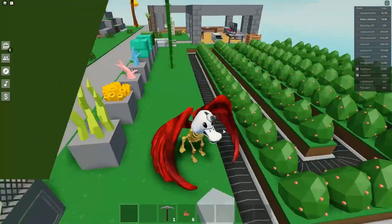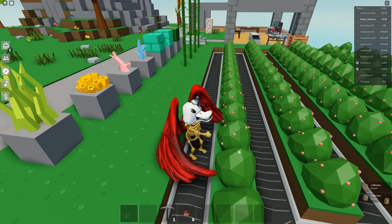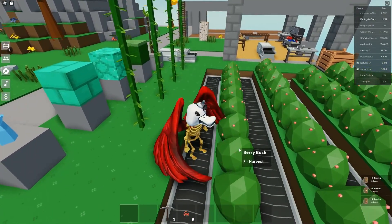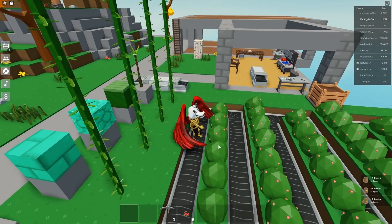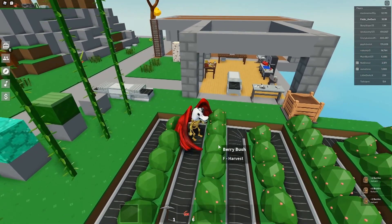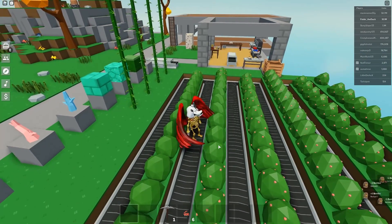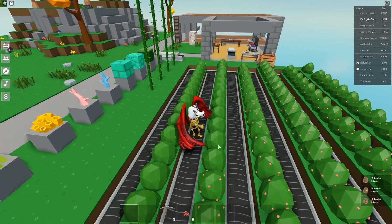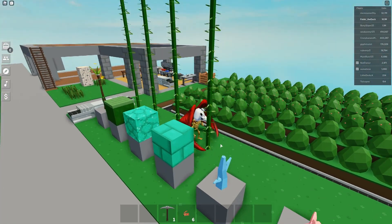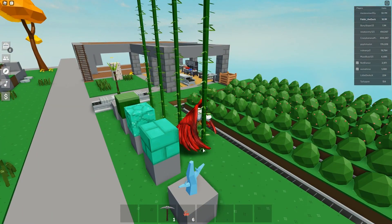Another cool thing in this update is you can finally just stand on conveyors and hold down the F key instead of spamming it. So now the AFK farms are a lot more efficient — you can just place something on your F key and go around continuously picking up the seeds and the berries and making all the money. Another cool thing is the bamboo, which grows crazy fast, so it will be an easy building block.